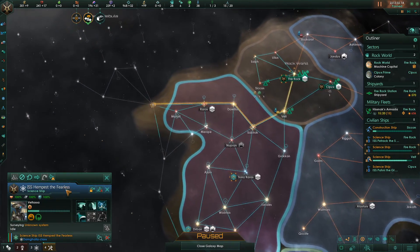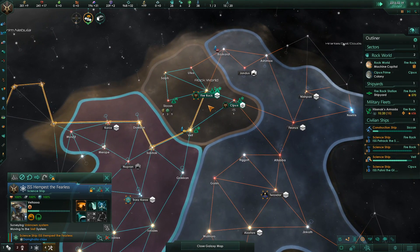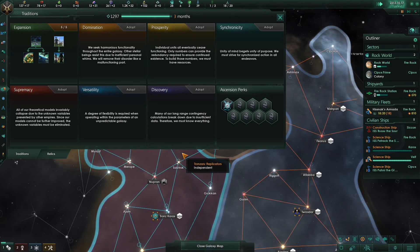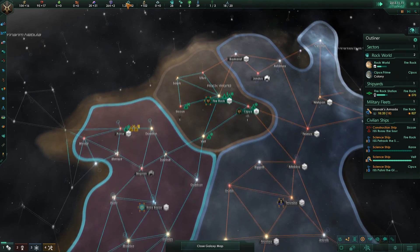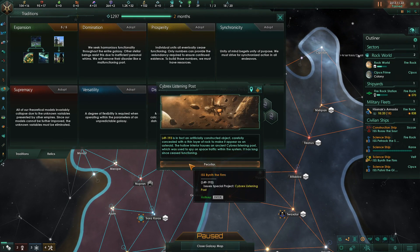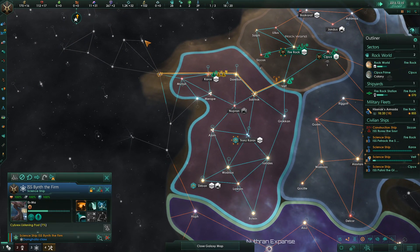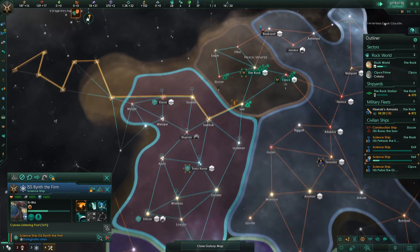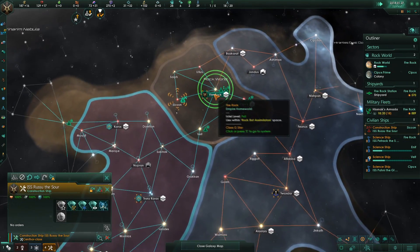Let's send out one of our science ships over here, and then we can start grabbing these systems. It'll look a bit weird in terms of our borders, but right now we're just stuck and we have nothing to spend our influence on. I've changed my mind — we're going with more forges on the main world. As soon as I have the unity, we're going to go with Supremacy. I want that extra fire rate as soon as possible.